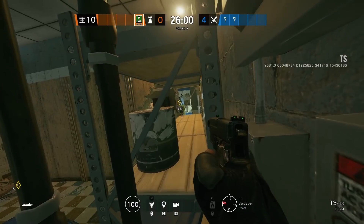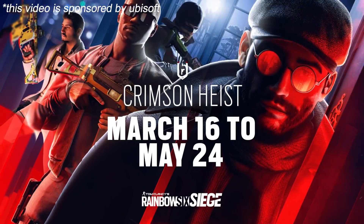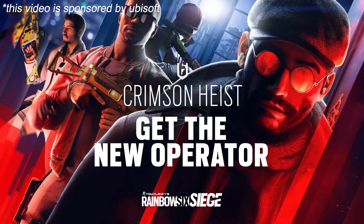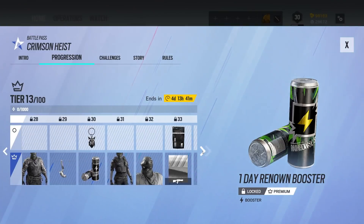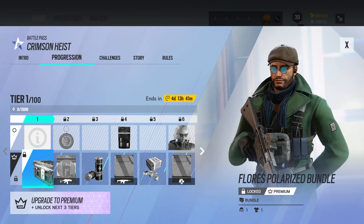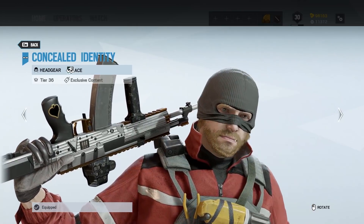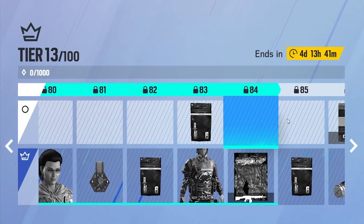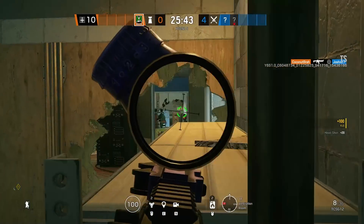Anyways, that's going to wrap it up for today. Don't forget the new Crimson Heist Battle Pass runs from March 16th to May 24th — my favorite thing is the four different attachment skins, including one on the free tier. If you want free gear for just playing the game, the entire Battle Pass item list is linked below. I'll see you all very soon in the next video. I love you all. Peace.